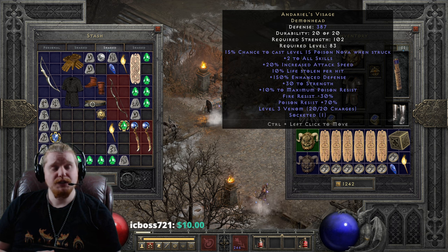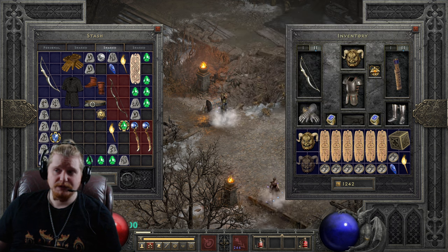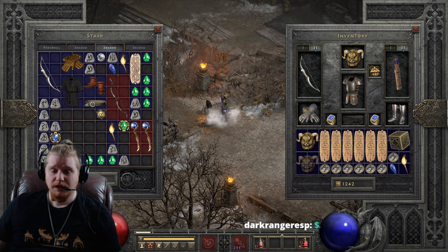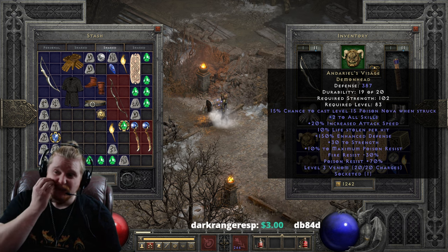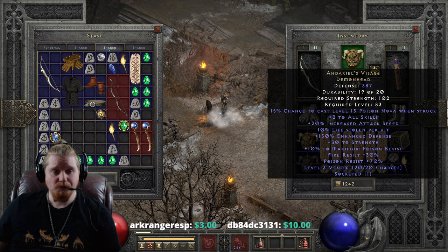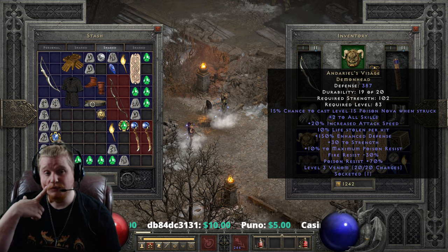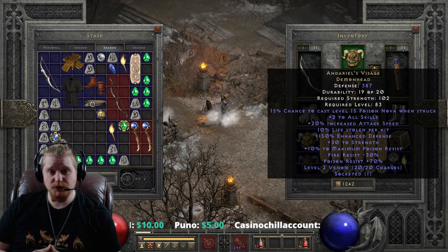We have a 15% chance to cast a level 15 Poison Nova when struck, which is a little bit of extra poison damage. This is supposed to go along with the theme that this is Andariel's Mask. At level 15, we're looking at about 288 to 329 poison damage over 2 seconds, which is a nice little boost. It's not going to proc all the time, and if you're not a melee character in the thick of it getting beat down, chances are it's not going to proc much at all.